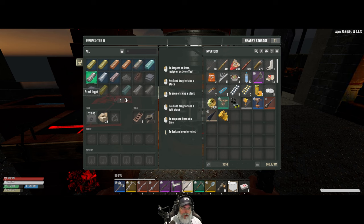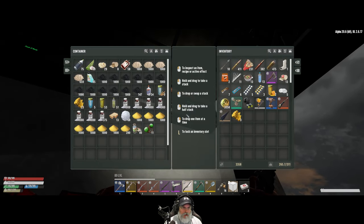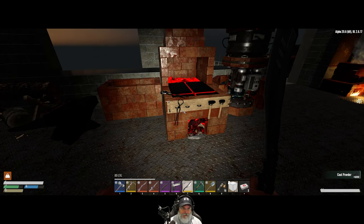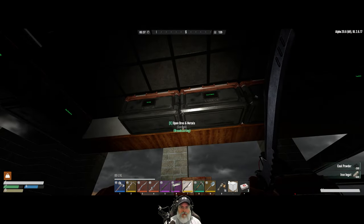We want to make some steel ingots. We could make a total of 593, but that'll consume all of our iron ingots. So why don't we make 300 steel ingots and then keep the rest as iron for the time being. I have a whole mess of coal dust that's just a little bit out of range.